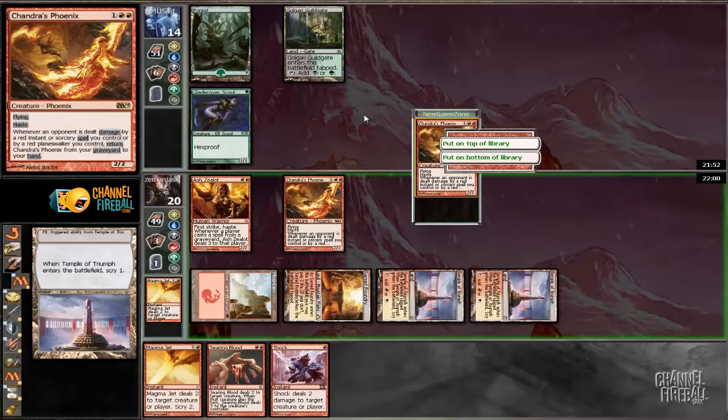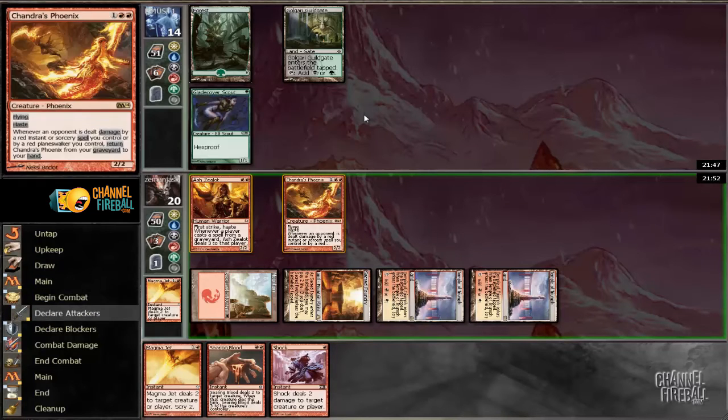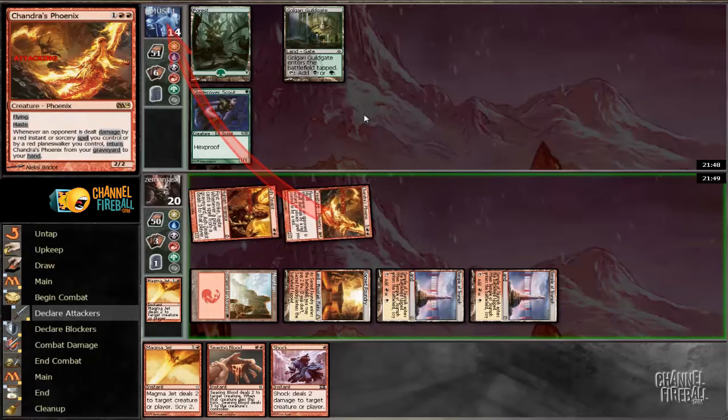This is an example of wanting to hold Scrylands — I said as long as possible, and sometimes that means not playing them pre-combat. Lesson there as well. Maybe I'm not playing the best at 2 in the morning, but we're definitely learning a lot of lessons. I'm hoping I just see a removal spell here, but we'll see.